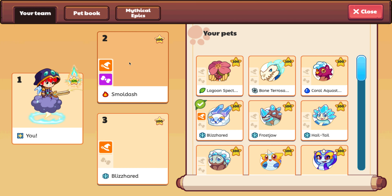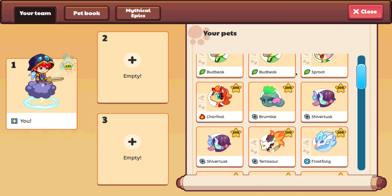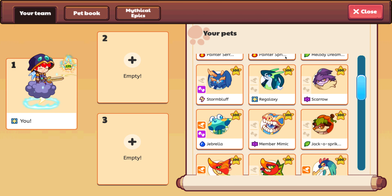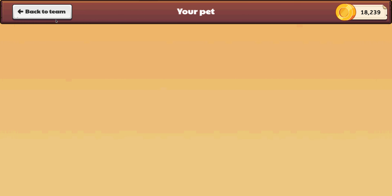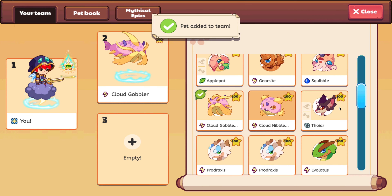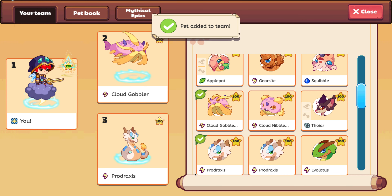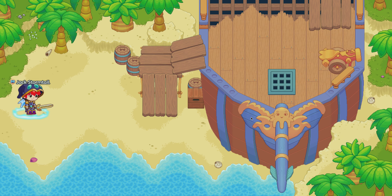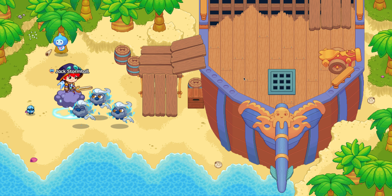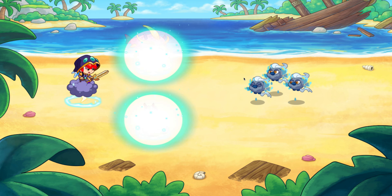First you go to Shipwreck Shore. But I would suggest putting in a Storm Pet — it's better if it's Cloud One, Cloud Gobbler, and Prodraxas. Since Prodraxas is so good, I have two of them. But Cloud Gobbler is actually kind of better than Prodraxas, not going to lie. That way, you can wipe out — one-shot the Storm ones.